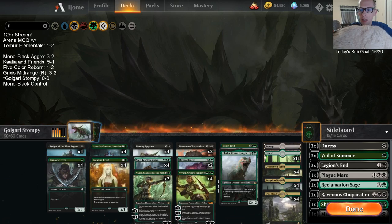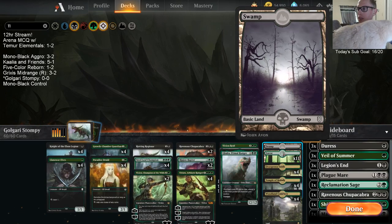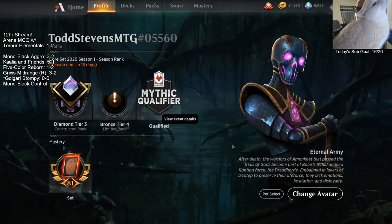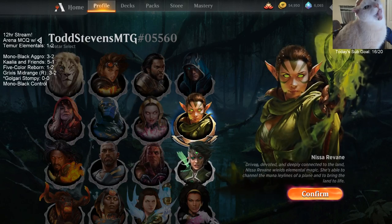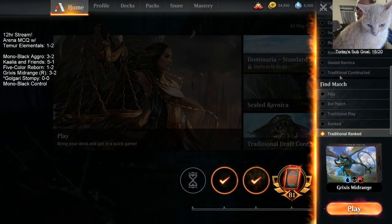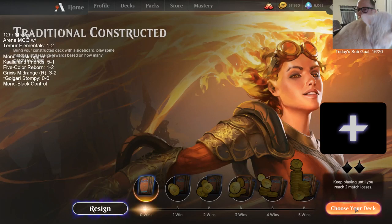That's our deck, so let's go ahead and try it out. We've got Unhinged basics that look awesome. This is basically our Vivian tribal deck — we're going to need Vivian for our avatar here. Let's play through a league.